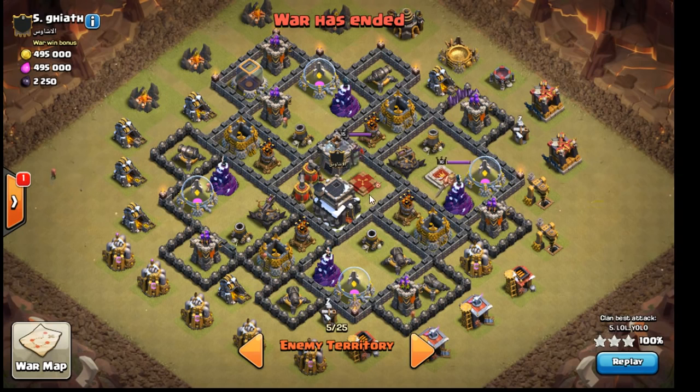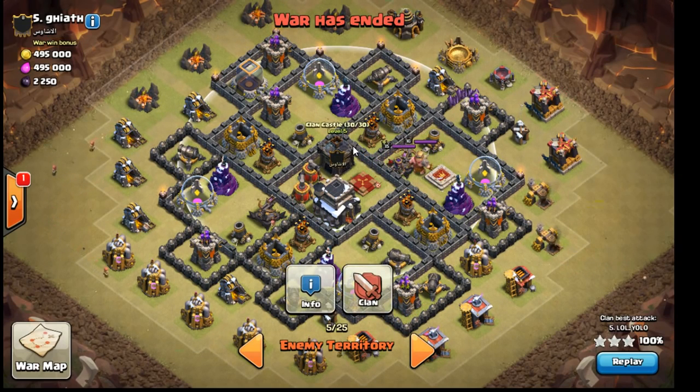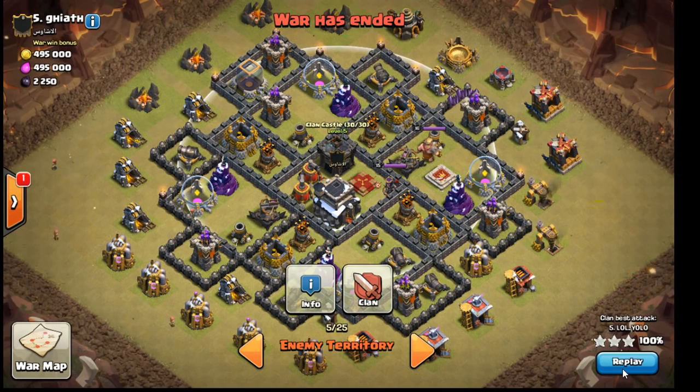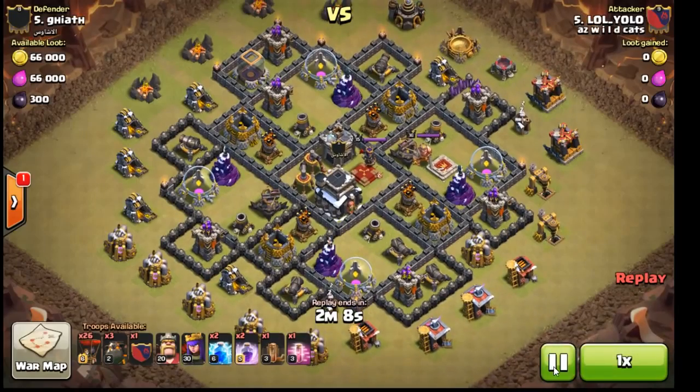Max out defenses, Queen in the middle, and we get Yolo — he wants to get in on the action and test out the limitations of this attack. You can see where the CC radius is; there's a hound in it. Heroes don't matter, we're gonna use them for cleanup only. We're running 26 loons, four hounds, lightning and quake, two rages and a haste — that's all I use every time.